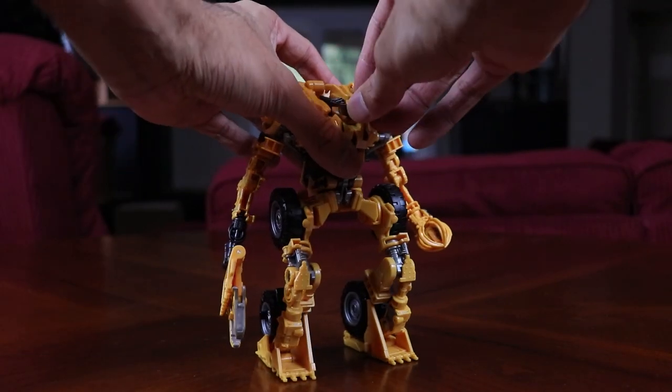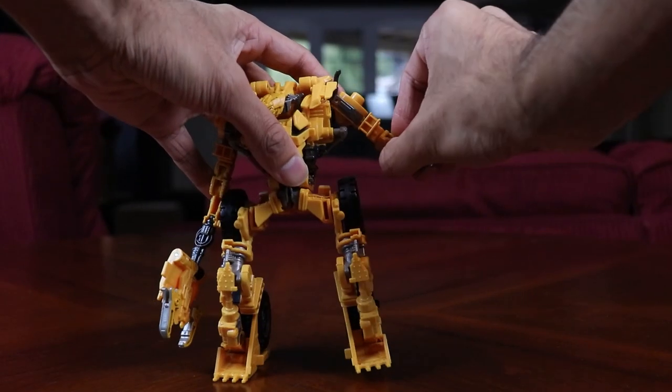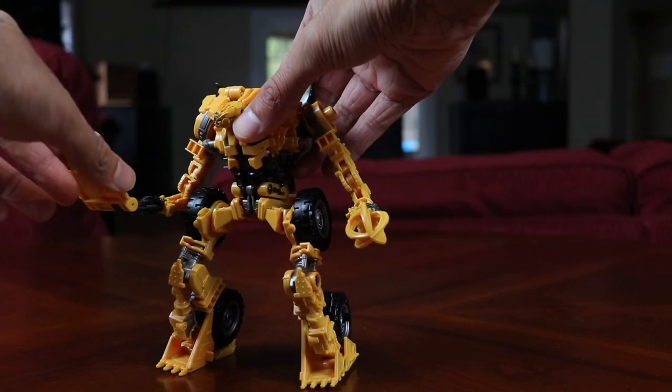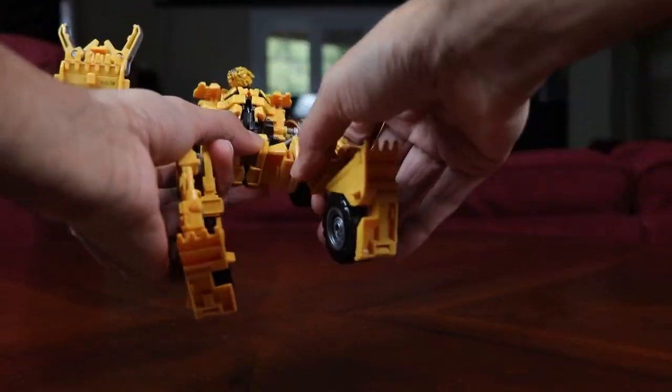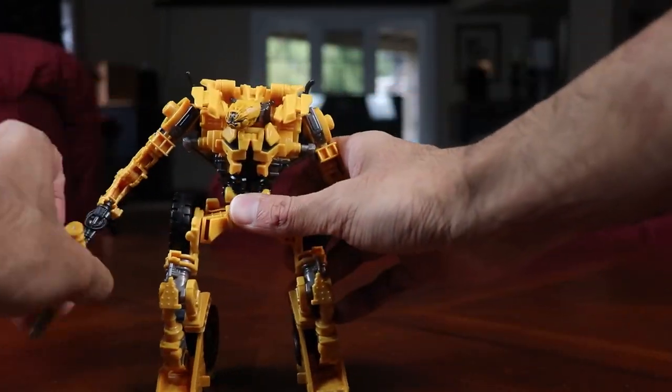Articulation on this figure is where he falls a little flat — he has a lot of hindrances, which is unfortunate. But you probably won't be getting this guy into any dynamic poses anyway, so it's fine. The hips are the main issue: they don't go out in any meaningful way; they do swivel, but that's about it.